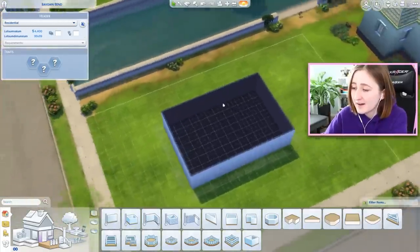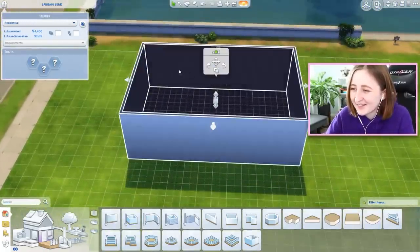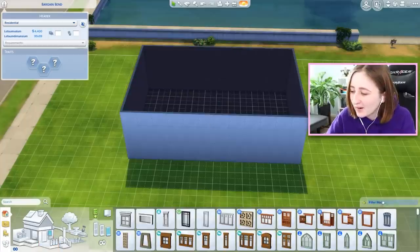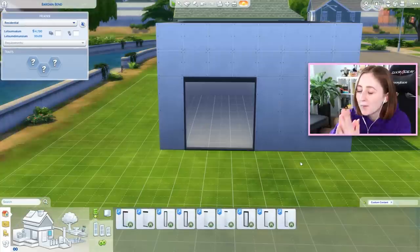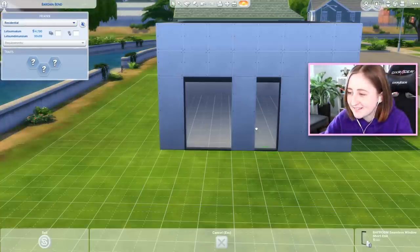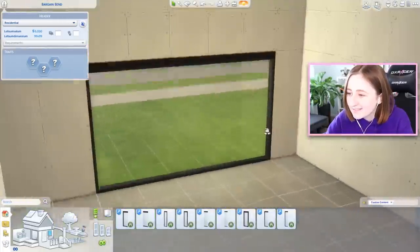This is a nice small bathroom we can use to decorate and look at stuff. I believe we've got some windows, so let's look at them first. I'm so happy. They come in pieces, so you can make as big of a window as you want, and it has no panes.